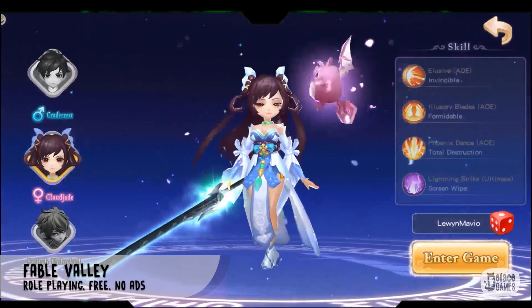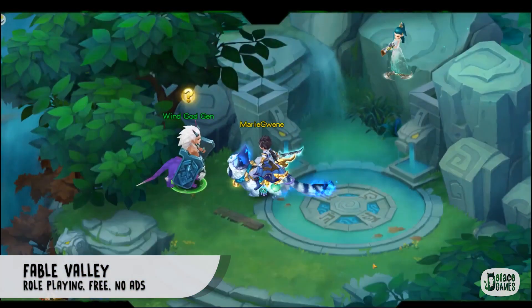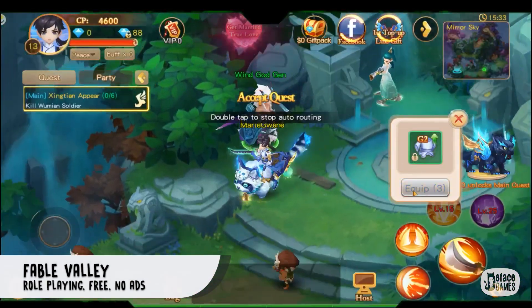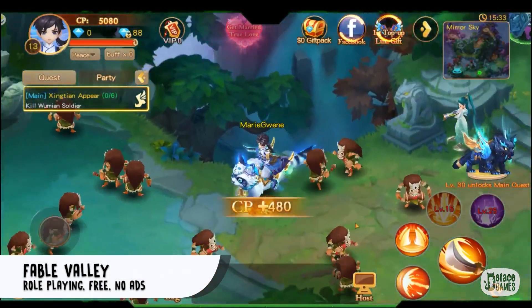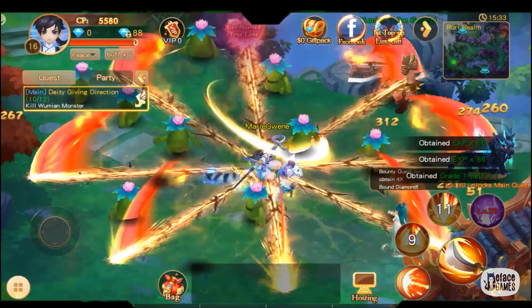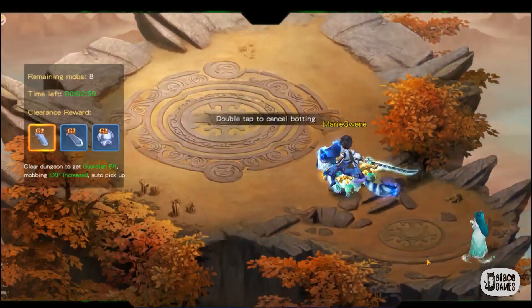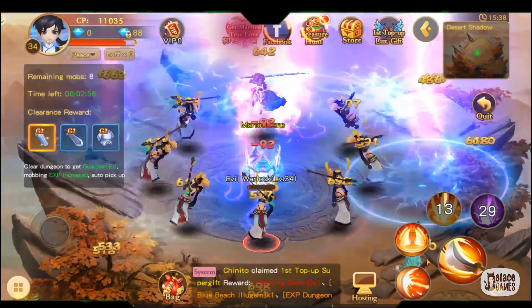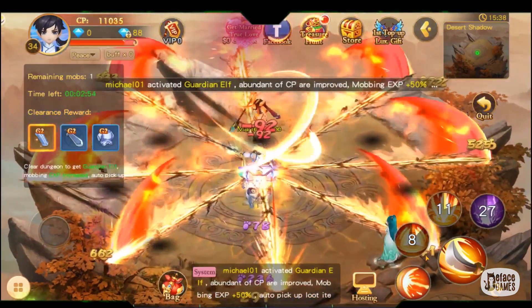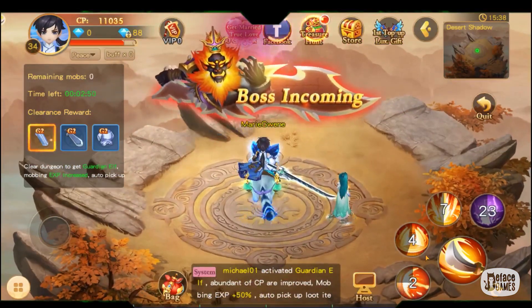Next, Fable Valley. It is one of the newer MMORPGs to arrive on the Play Store, and as you can see, it contains a cutesy anime theme. We like how the scenery and characters are designed. Sadly, it would appear that performance is an issue, with many users experiencing lag all over the place. Then there's the title's monetization to consider, which isn't great. All in all, this is a laggy MMO that does little to set itself apart from the crowd.